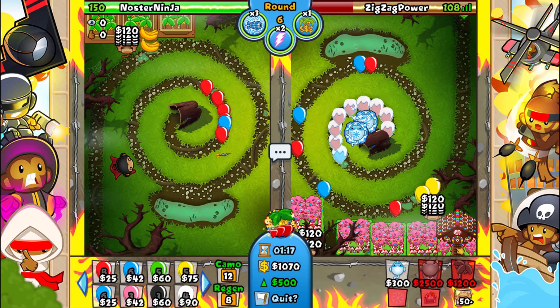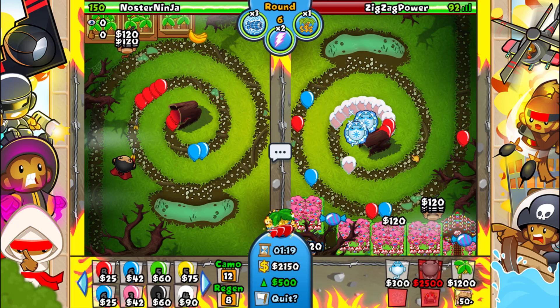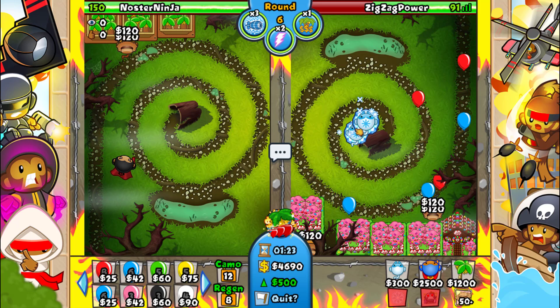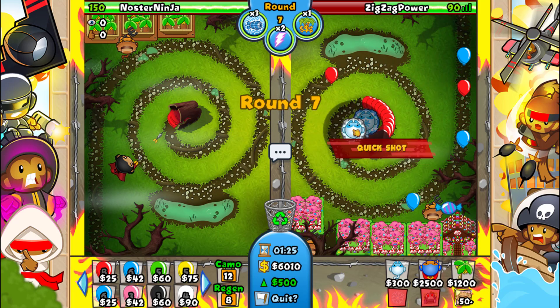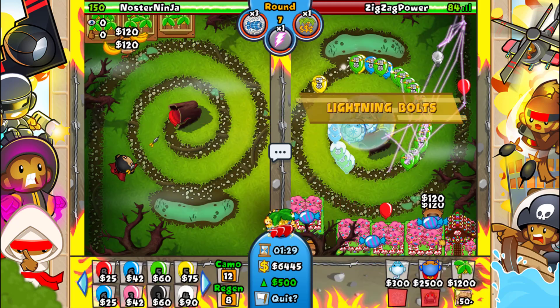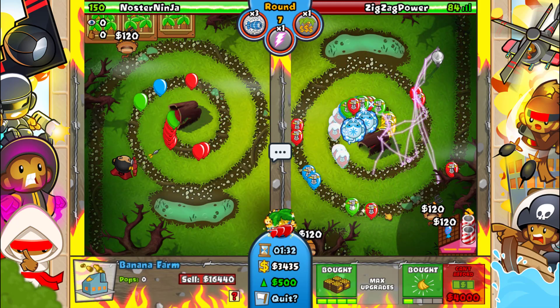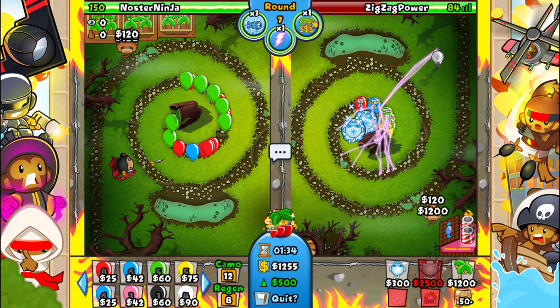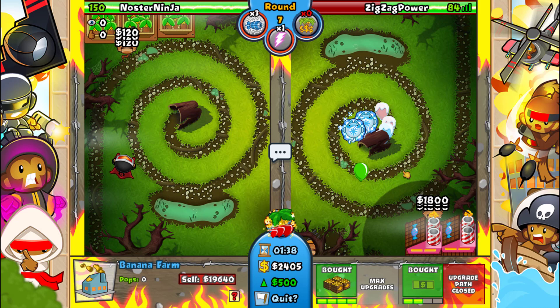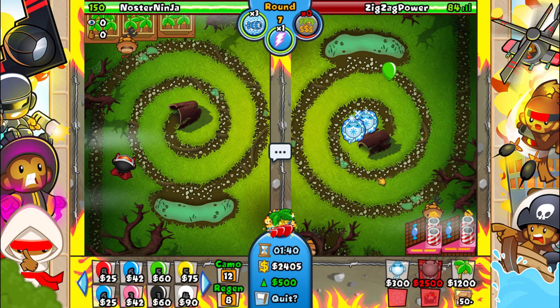First of all, we're gonna go for this. He could go ahead and send me some white bloons right now if he's smart — I definitely would if I were him. I'm just gonna quick shot. I'll go ahead and use lightning and sell these as well. Let's go for this, bam, and go for a second farm.